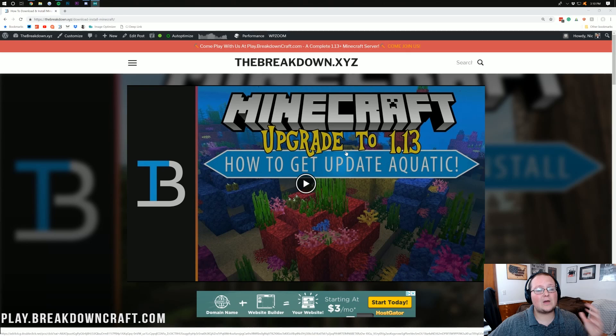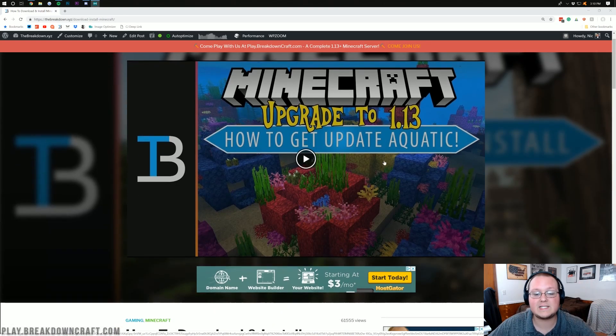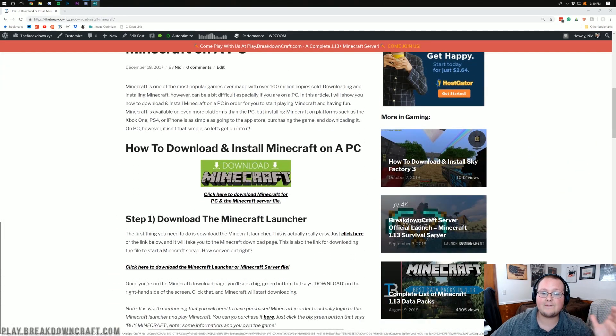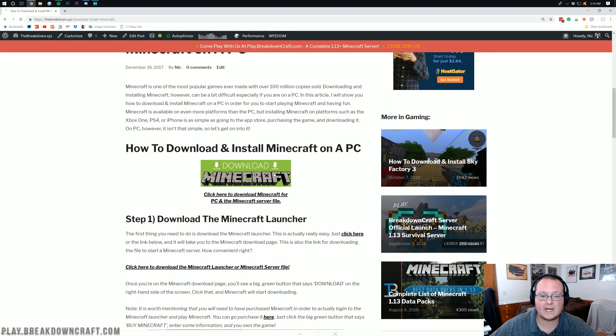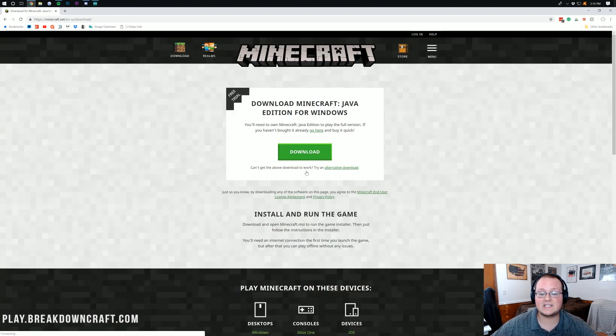Let's go ahead and upgrade to Minecraft 1.13.2 — it's pretty easy actually. All you want to do is go to the second link down below and it will take you to the download page. You may not have to do this, but it is a good idea to always check and update your Minecraft launcher when you can. Once you're on this page, come down to where it says Download Minecraft and click on that. It will take you to where it should say Download Minecraft Java Edition for Windows.